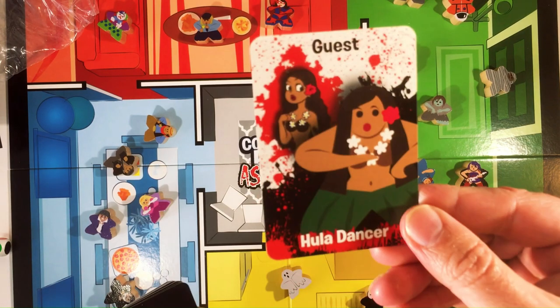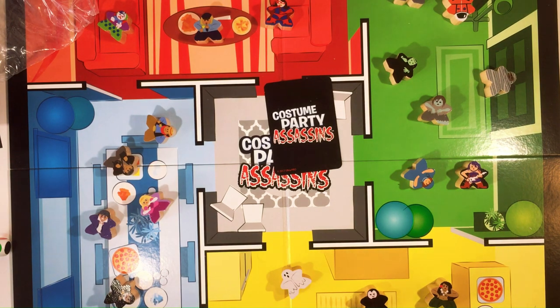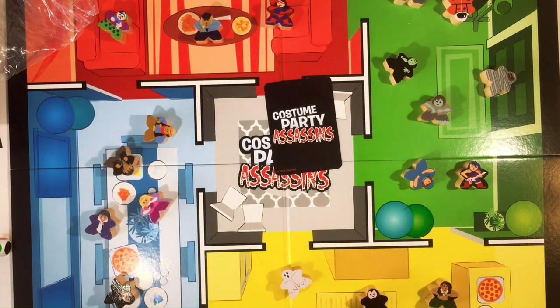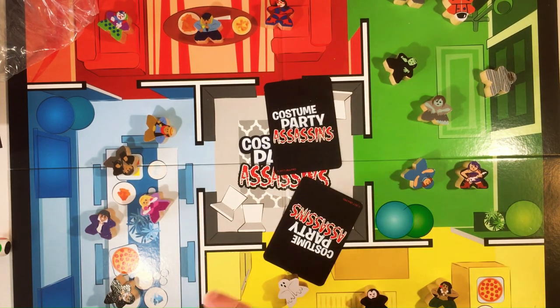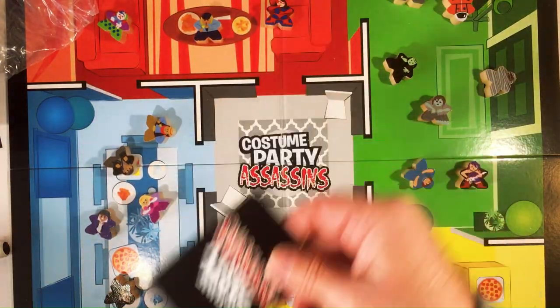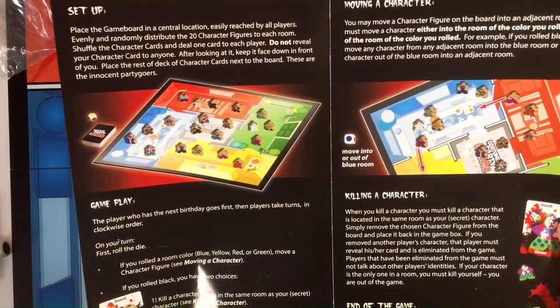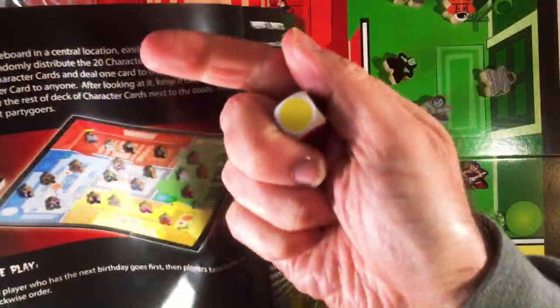So we are a Hula dancer — you know what, I'm just gonna pick somebody. We're gonna be Sherlock. You don't get to pick them; this is random, but whatever. Say we got Sherlock — that's what we're gonna say. They have their card face down in front of them; you don't see it. The player who has the next birthday goes first. On your turn, you roll the dice.